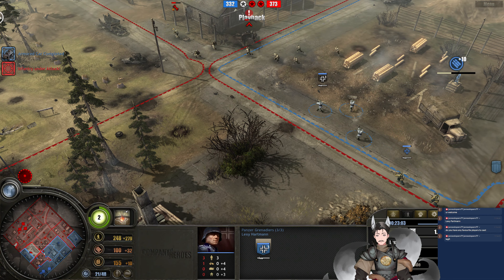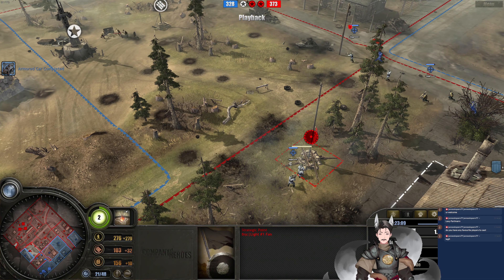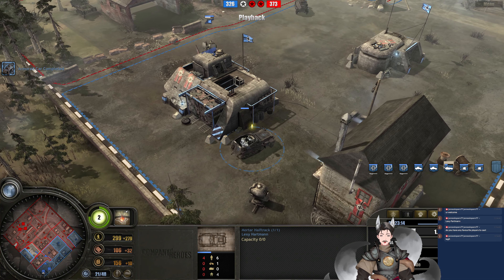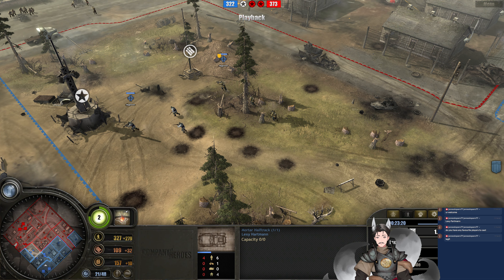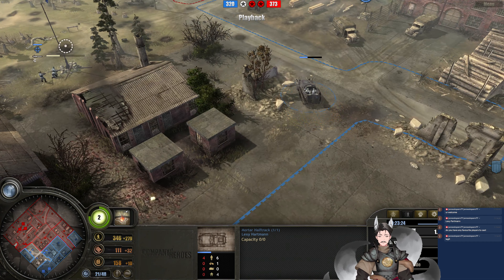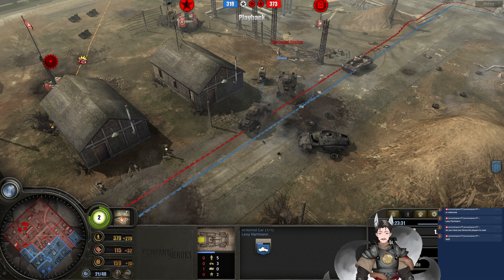Panzergrenadiers advancing forward. Panzergrenadier squad capturing his sector there. Marder half-track running a little bit too close to the Panzergrenadiers. Right now the Panzer Elite player is down to two Schimmwagens, three Panzergrenadier squads and one Marder half-track. He does not have enough munitions for sector artillery. How many light vehicle carcasses? Good use of landmines, that's for sure. He needs the Panzer Support Command to get salvage.